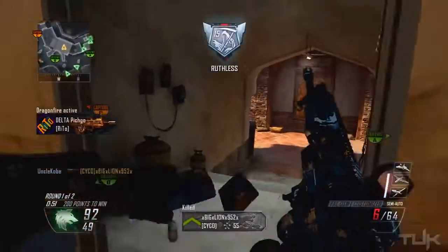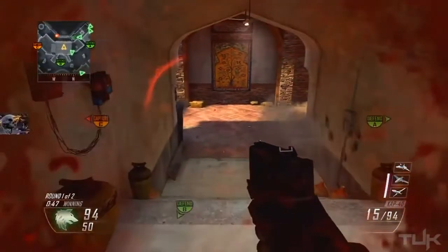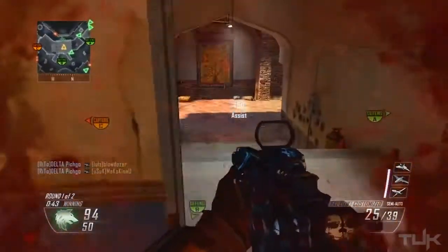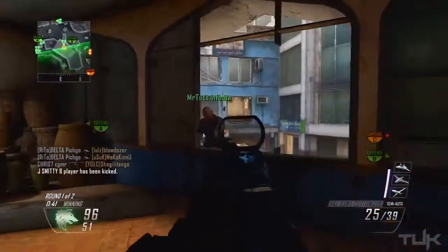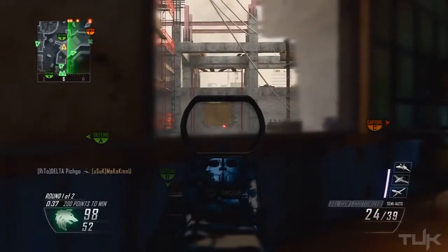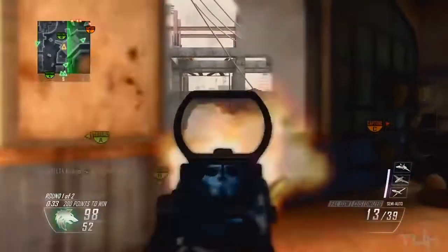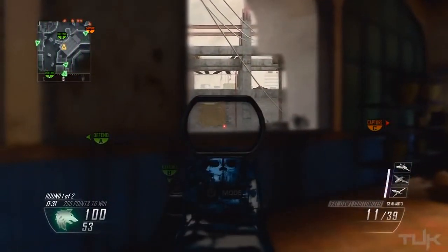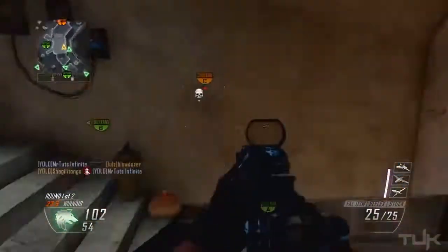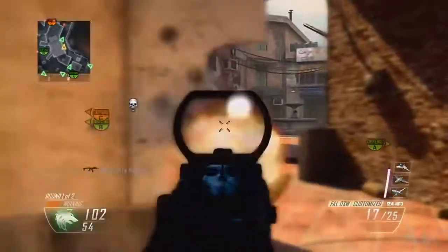Another attachment I'll occasionally add is Quick Draw, because for close range this gun wins a lot of gun fights — it only takes two shots to kill. Quick Draw helps with aiming in since the hipfire spread isn't great. I only throw it on if I'm expecting a lot of close-range fights. For a secondary, the CAP-40 is definitely my favorite — it shoots really fast and complements the FAL well with its fast fire rate and three-bullet kill range up close.